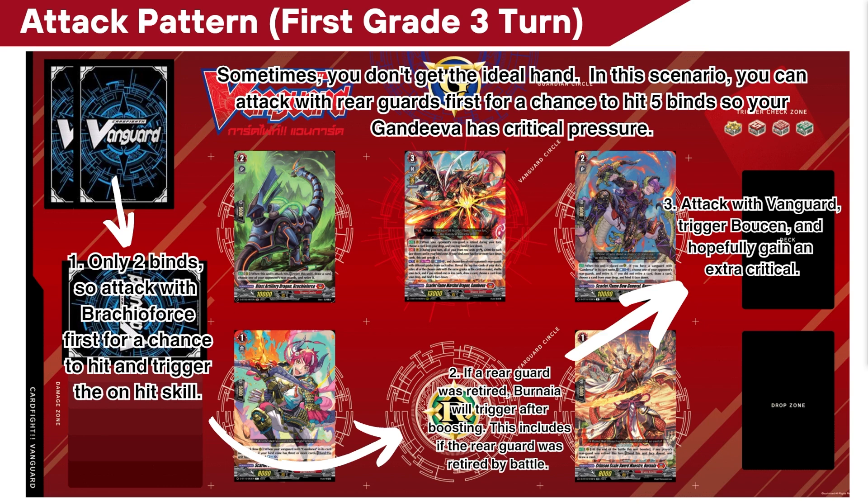Just so you know, if you attack a Rearguard and it dies, it also triggers your Benaiah skill and also binds a card because it gets retired. Now with that, go and win!